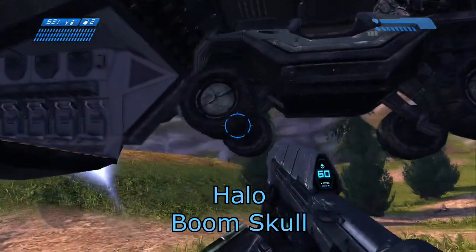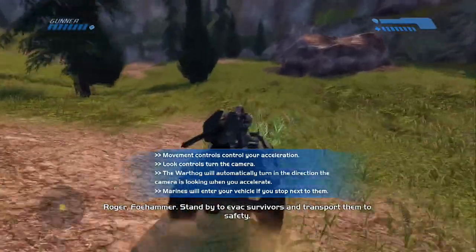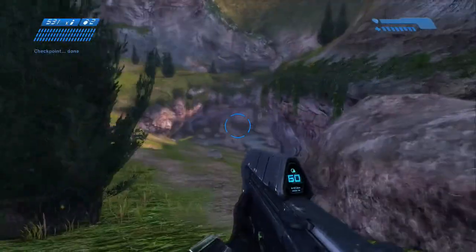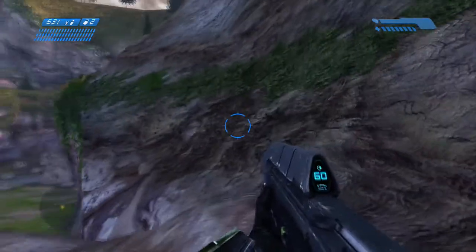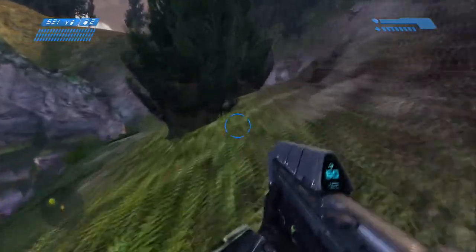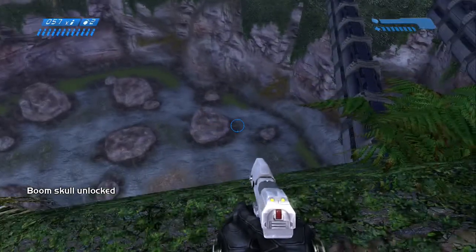Then in the same mission, after you get your Warthog, just drive over here and head towards the right wall. There will be a certain rock you have to jump up — that rock right there. Just jump up on the rock and get on the cliff, and go all the way across the cliff until you see the skull sitting right there. And there is your Boom Skull.